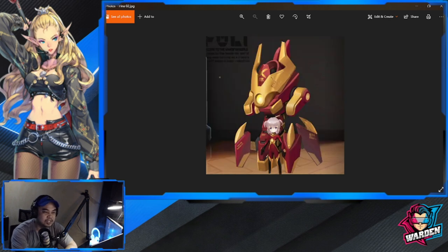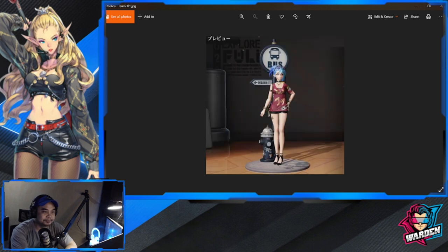Next is Irina, who has kind of an Iron Man theme. Her mech doesn't have a different design — it's the same design. Here is the 2D rendering. We also have Izumi with a bus stop and a fire hydrant.